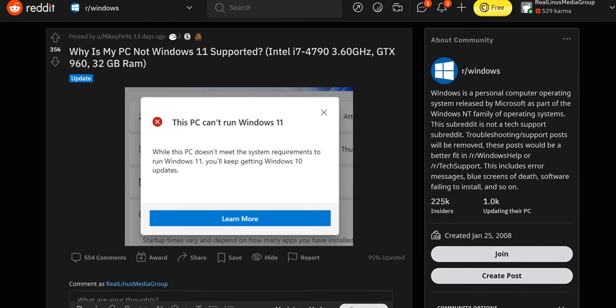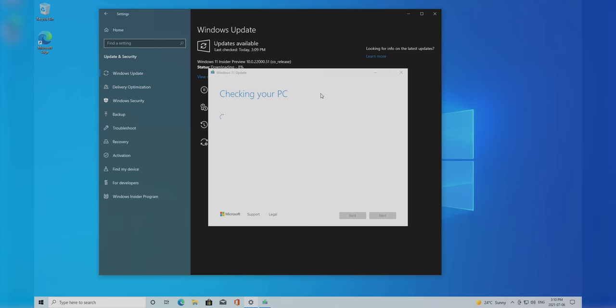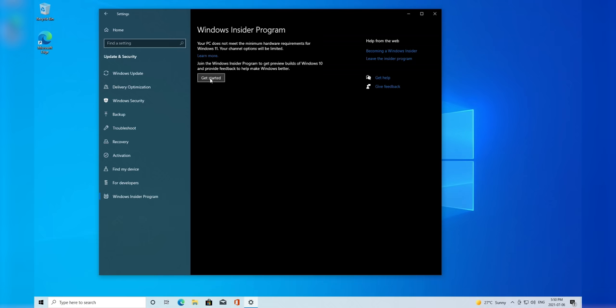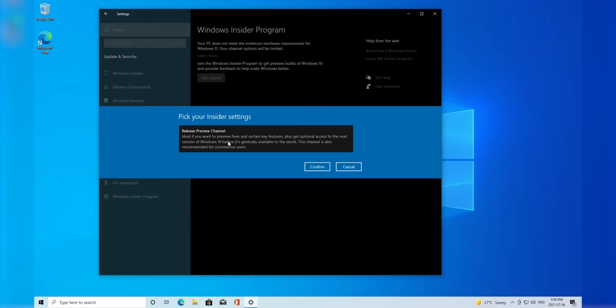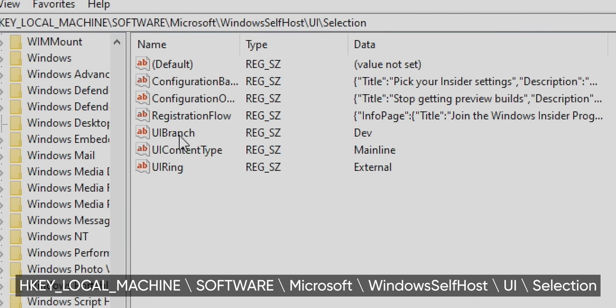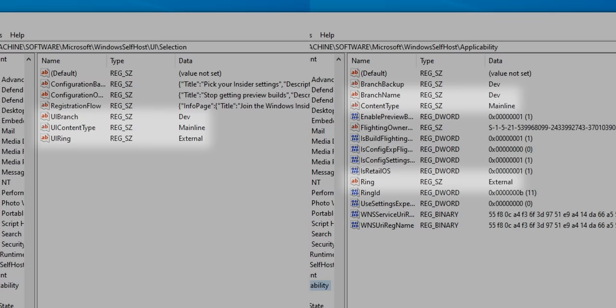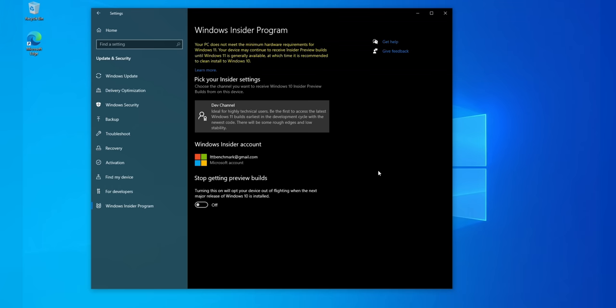But the problem is that many people don't have those features available, and that's why there's been so much concern about these system requirements. But there's hope. For our first trick, we're going to get into the Insider program with unsupported hardware. You will still need a TPM for this — Windows checks for one at the last mile while downloading — but a little bit of registry hacking will bypass the hardware compatibility checks. Just enroll with the Insider program as before. Then, when you see that your only choice is the release preview branch, play along for now, reboot, and when you get back to the desktop, go ahead and launch regedit. Navigate to this key and change these values to read like this, then navigate to this key and change these values. Once that's done, reboot and look at the Insider program settings pane again. You should now be enrolled and able to download the Windows 11 update.